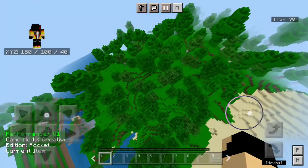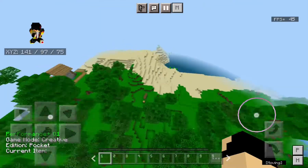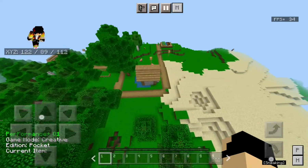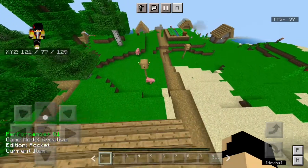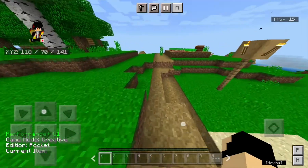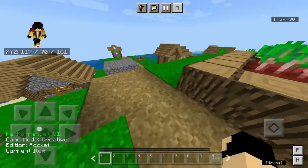This seed looks pretty normal, but I'm going to show you what is in it. As you can see, it spawns you next to a village. This village is pretty good, as all villages have good loot.